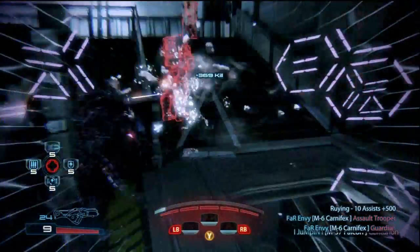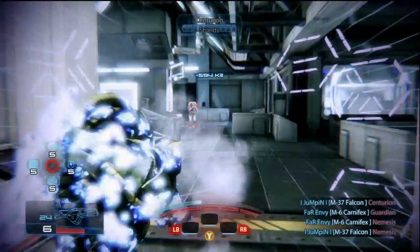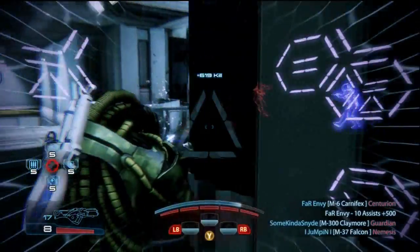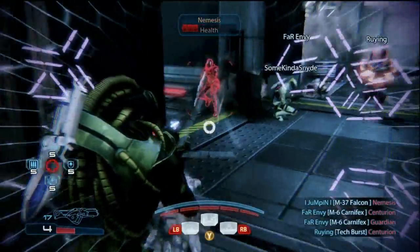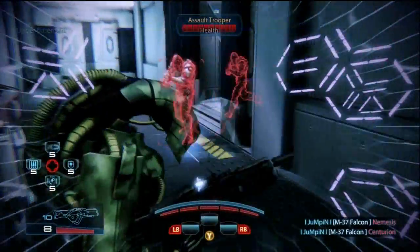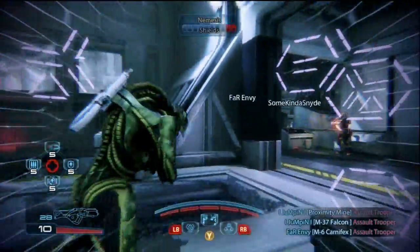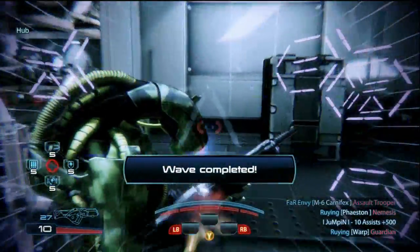Then we have one Turian Sentinel with Warp — with Exposed and Pierce that's another 15% more damage from weapons and powers, plus it weakens armor by 25%. That's Richard, you guys know him as Dick, but I've been calling him Richard now because the Dick jokes got old. And finally, one Human Infiltrator using Cryo Blast — that's Snides. The Cryo Blast will do 25% more damage from all sources when you hit enemies with it, and it also weakens armor by an additional 25%.